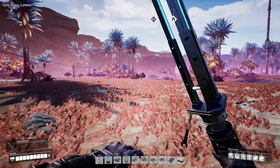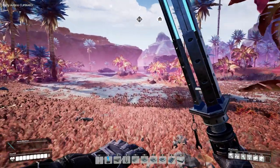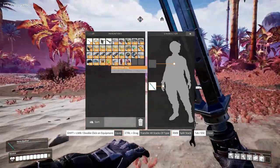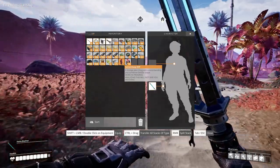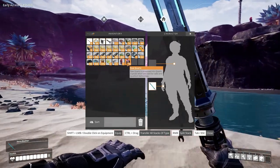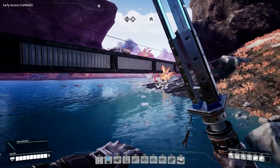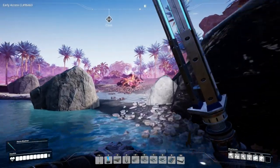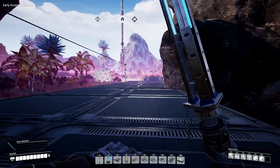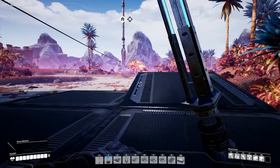We did find some good stuff: we found 18 green slugs, two yellow slugs, we found a Somersloop, and we found some raw quartz which we don't need yet but obviously, since it's in the game, we will need it at some point. So yeah, a lot of interesting stuff and it was a lot of fun exploring the cave as well — so it's not a total loss.